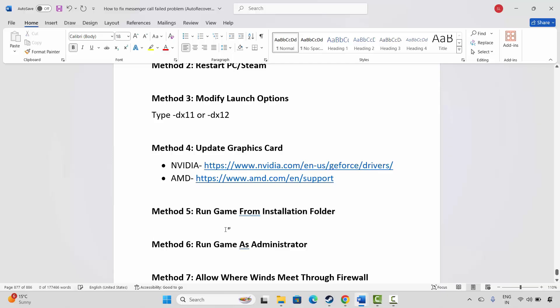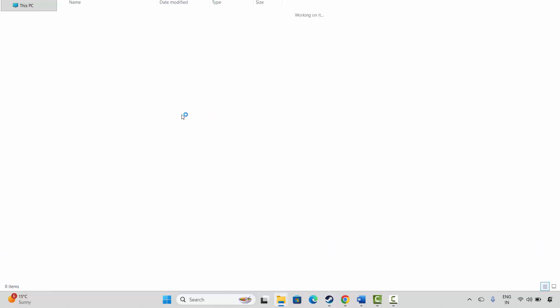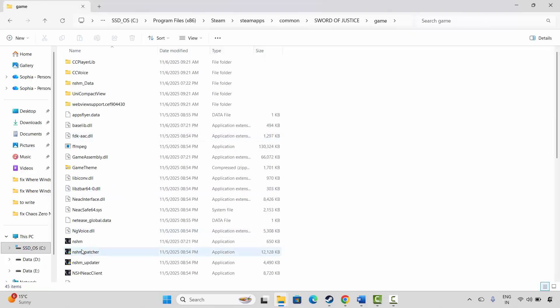The next solution is to run the game from the installation folder. Go to Steam, under the Library section select your game, right click on it, click on Manage, and then click on Browse Local Files. This will take you to the game folder. Select the game executable, double click on it, and check if the game is launching.